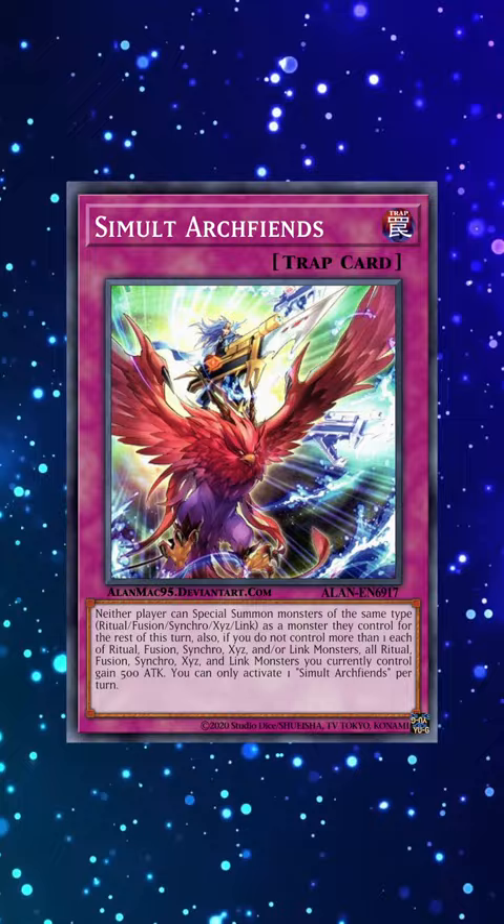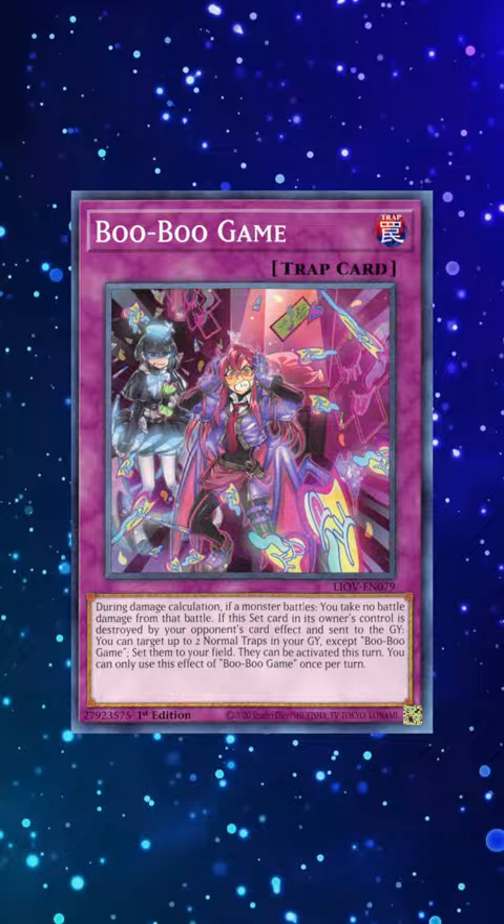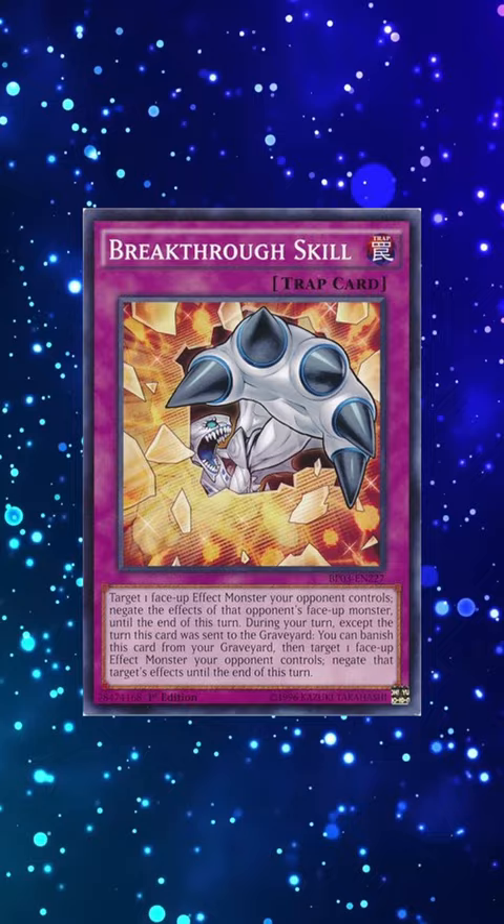Instead, you bolster your defense with trap or spell cards like Samma Archfiends, Waybridge, Fiend Grieferin, Get Out, Umawave, Boo Boo Game, Phoenix Wing Wind Blast, Karma Cut, DD Ground, Traptrix Trap Hole Nightmare, Breakthrough Skill, Temple of the Kings, Daruma Karma Cannon, and Ichijo's Ledger Book.